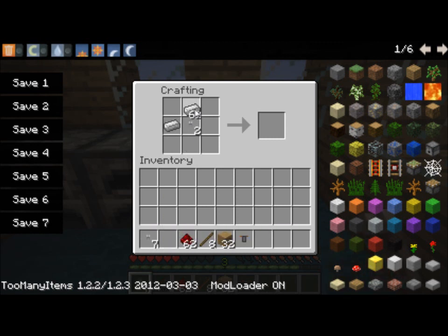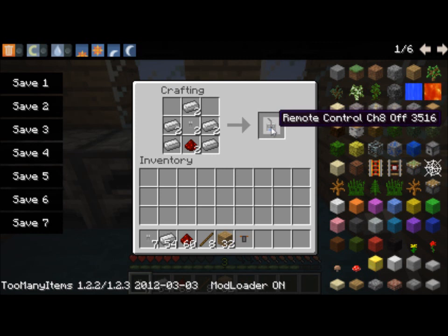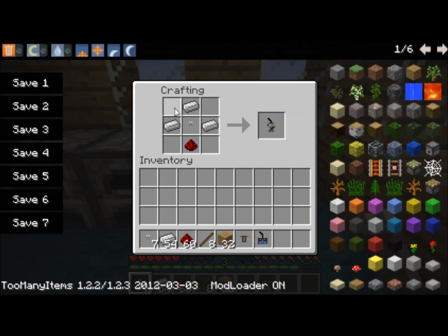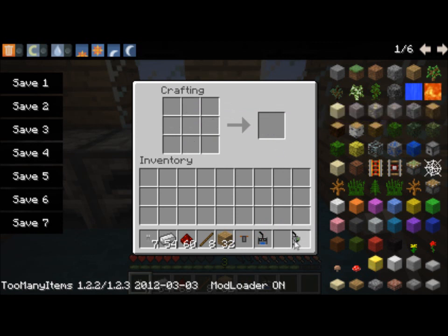So you put one there, and doing that will give you a two-channel remote control — that's for a helicopter and for a plane. And doing it like this will give you a four-channel controller for a car and a boat.